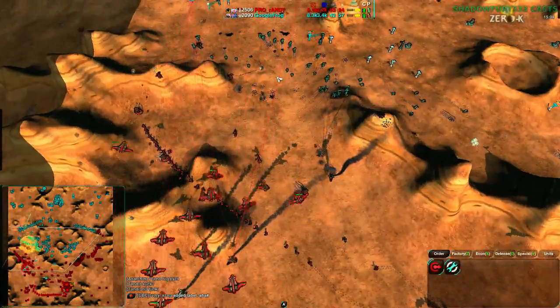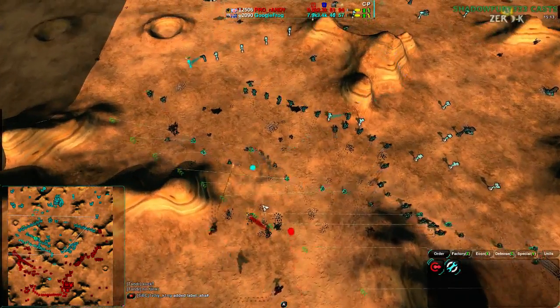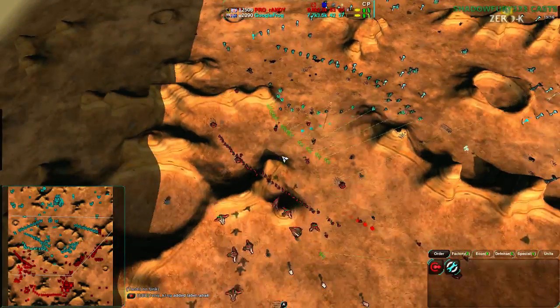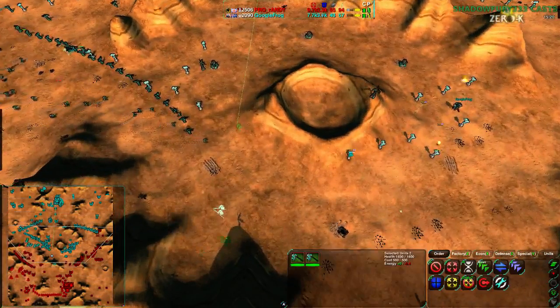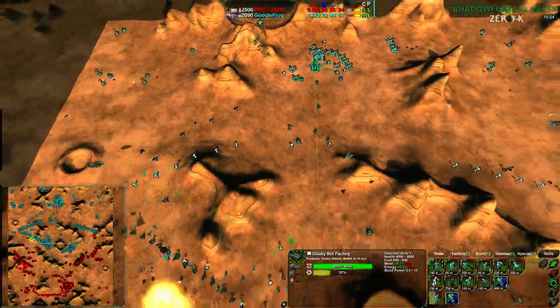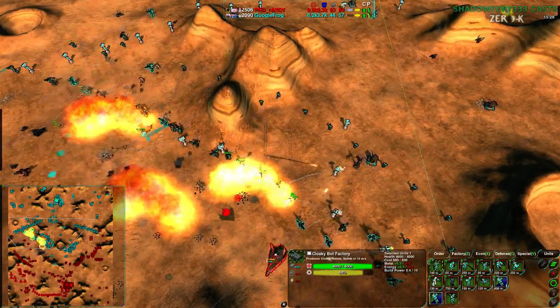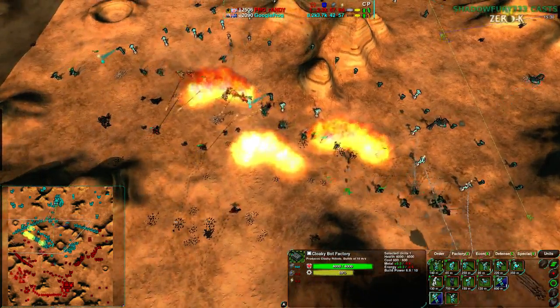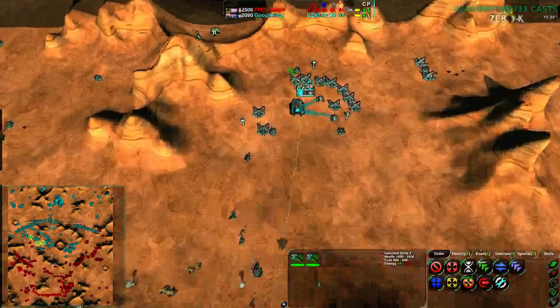A bunch of swifts are trying to deal with the hawks. Two assists go down for nothing. Glaives on the ground are trying to deal with the cannon. An eraser is coming in to help cloak the units, and a scythe as well. Google Frog does not have the energy for an eraser — he only has 57 energy and is using 45 of it, wasting metal.